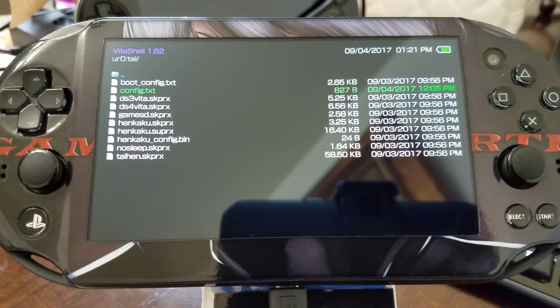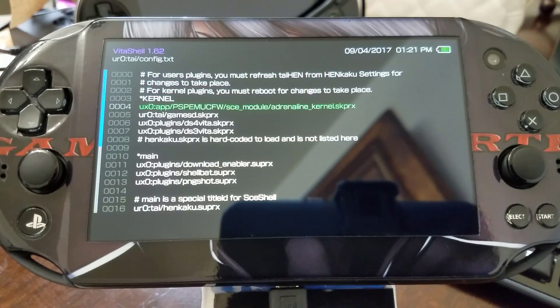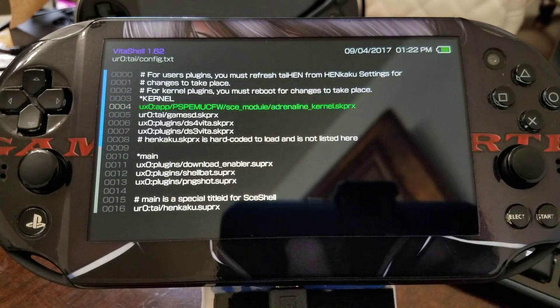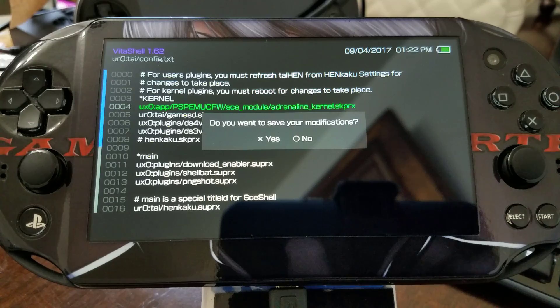Under config.txt, under the kernel section, we add a line: 'ux0:app/PSPEMU_CFW' — all capital letters — '/sce_module/adrenaline_kernel.skprx'. To save it, you see those two little black lines at the bottom — on the left-hand side, we go ahead and select that, and it'll save what we've written. Remember: important — put that line under kernel. Press O and then when prompted to save, say yes.